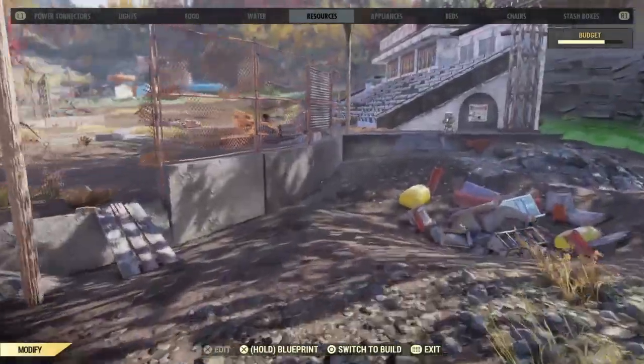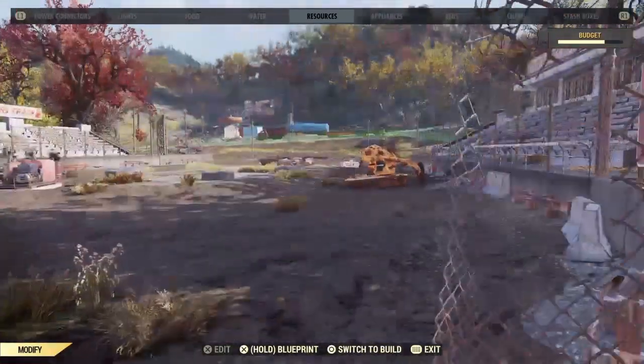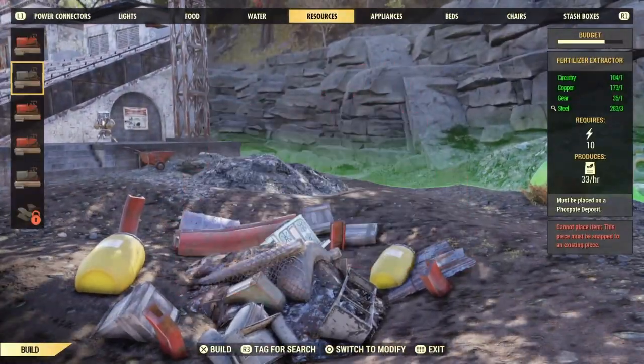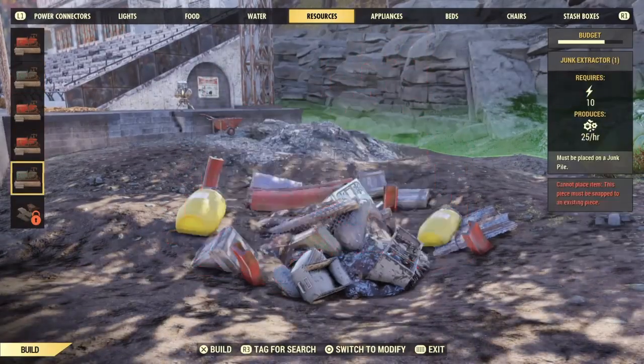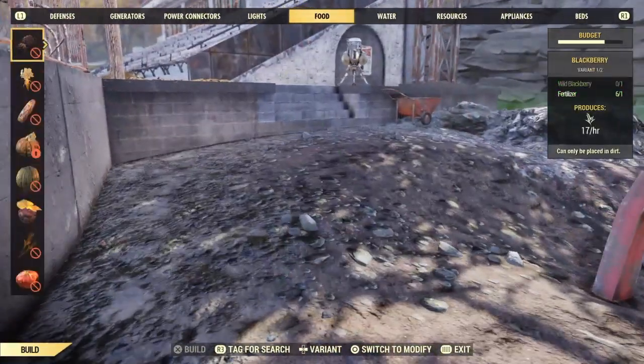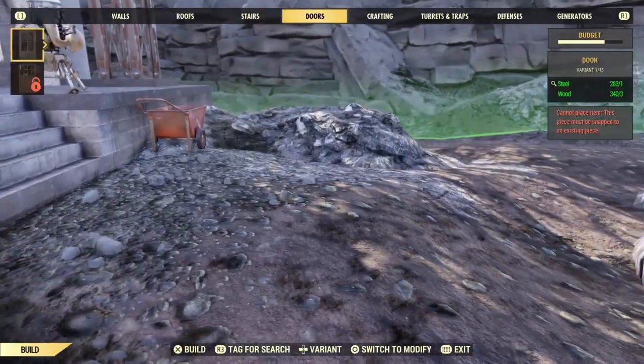Alright guys, so right next to the bleachers you should find a junk pile. I'll just give you a view of where you should be, and then you're going to want to go to Resources and then all the way down to the Junk Extractor and place it right on top. Right after you do that, you should only need 10 power and then you should be home free.